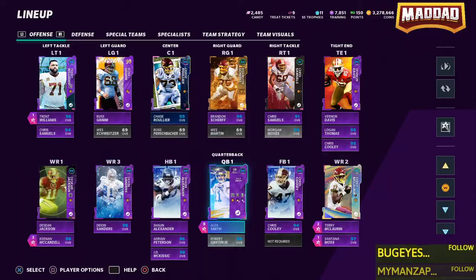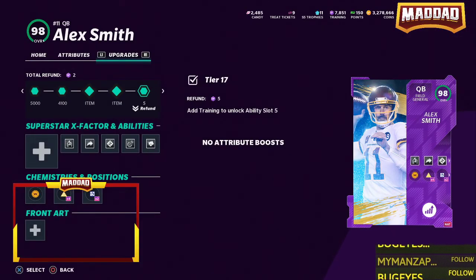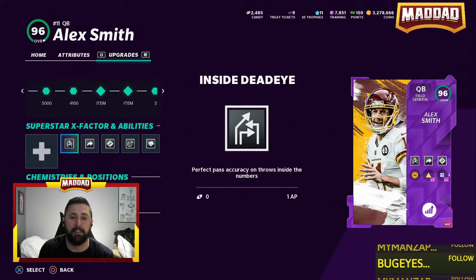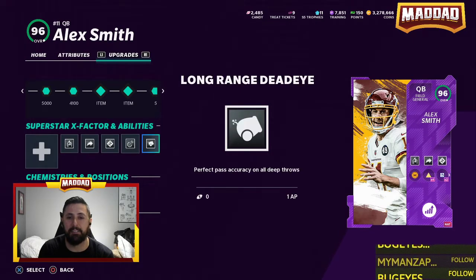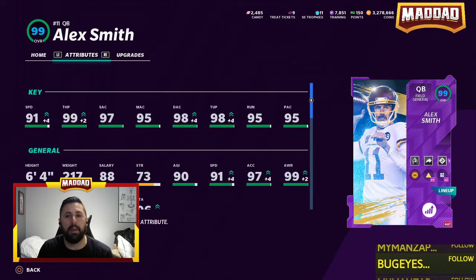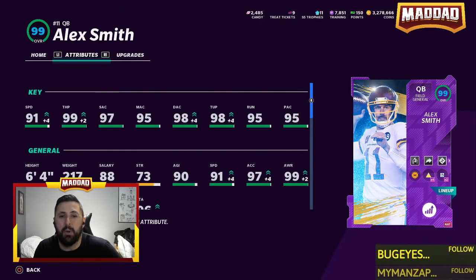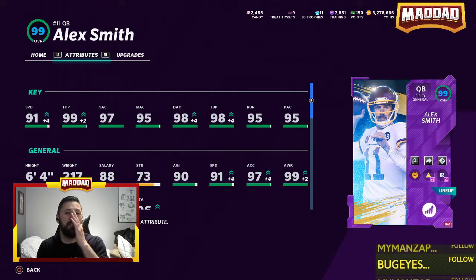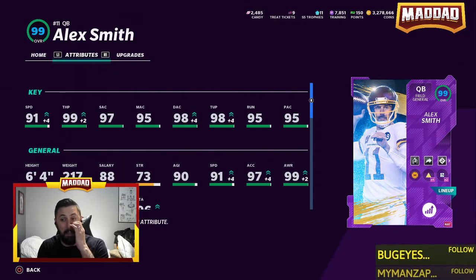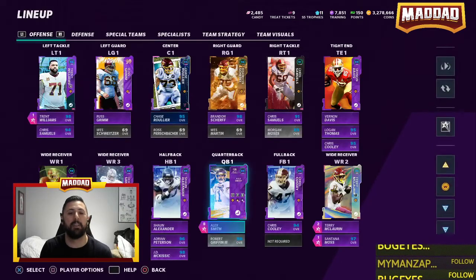The newly powered-up Alex Smith returns. He has inside dead eye, gunslinger, hot route master, lofted dead eye, and long range dead eye - 8 AP on him. 91 speed, 99 throwing power, 97 short, 95 mid, 98 deep, 98 throw under pressure, 99 awareness, 97 acceleration. He gets out of the pocket and moves around really well.